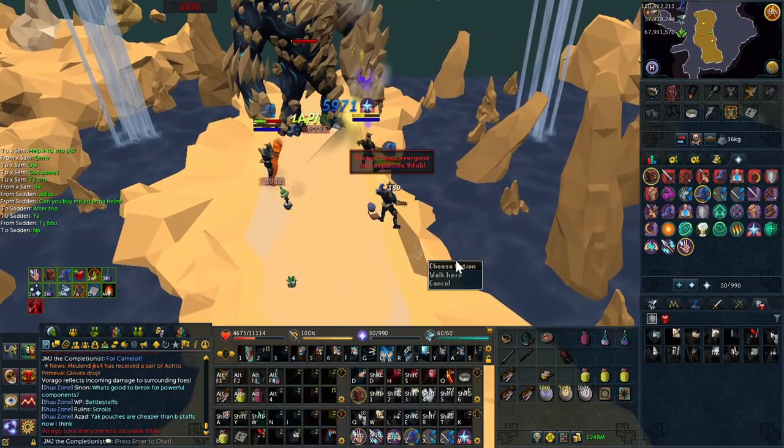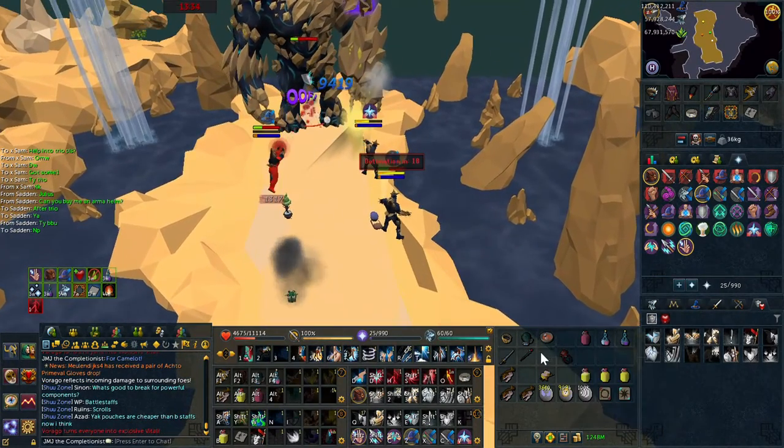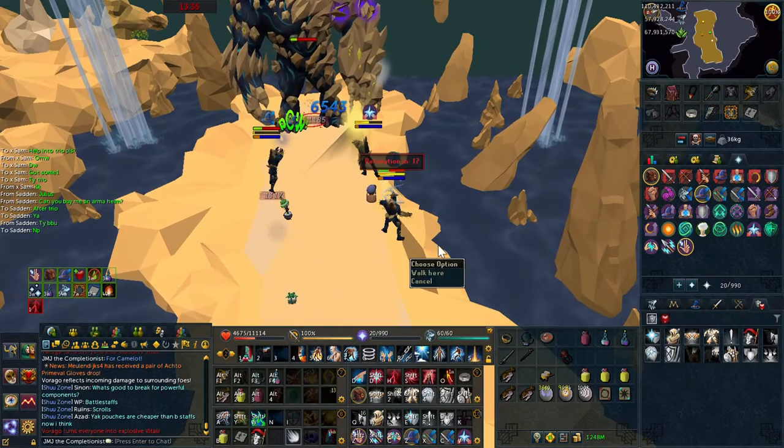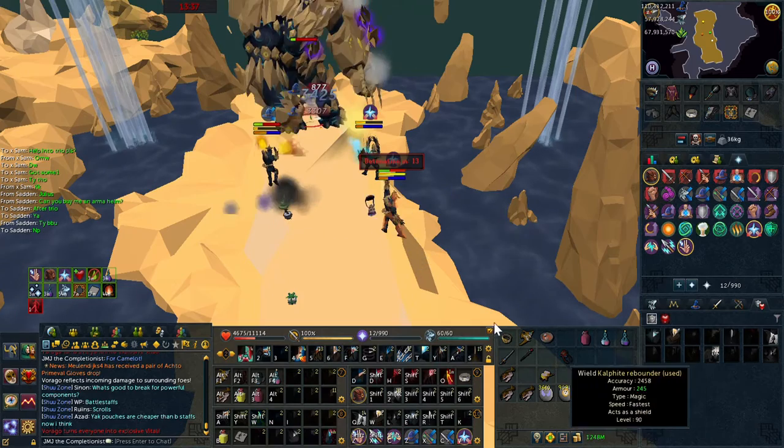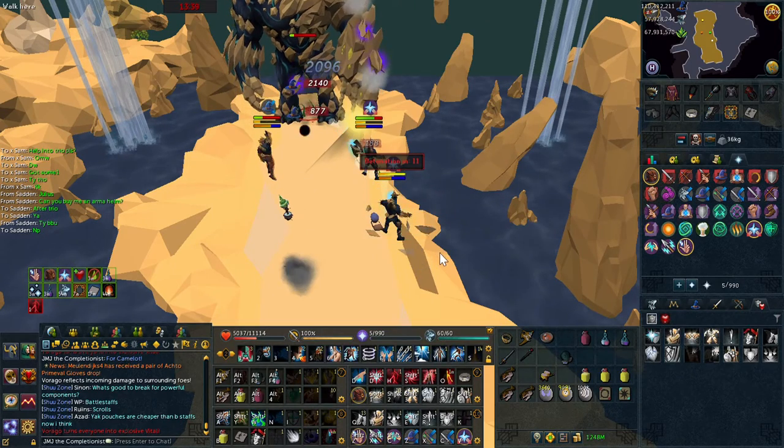If for whatever reason you don't manage to get the kill in one reflect, simply swap back in with the original bomb tank and use the sun of dren rotation whilst that bomb tank does the same rotation that you did when you first switched out to bombing.